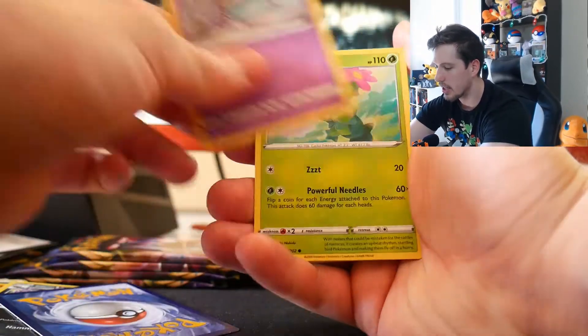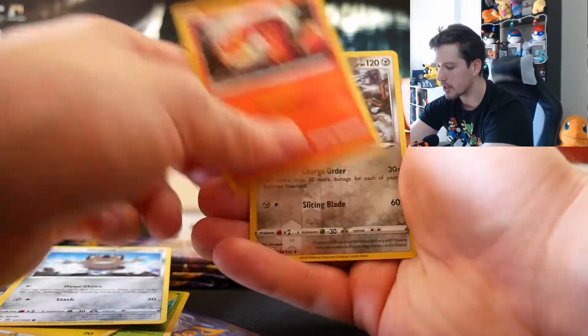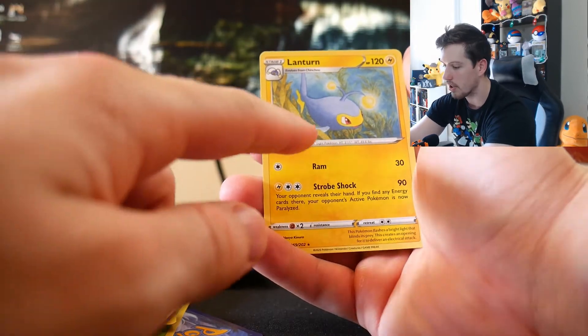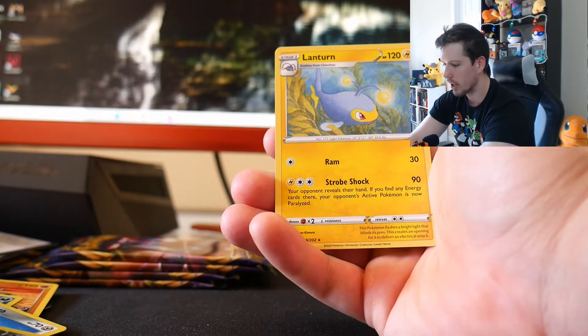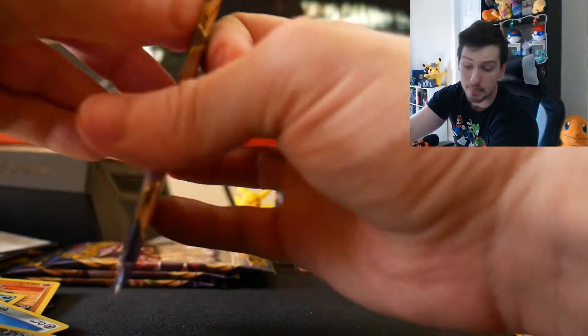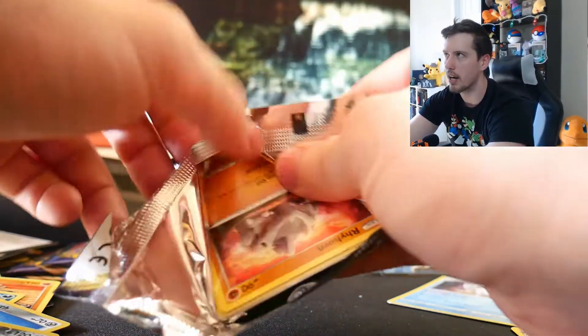Pack: Hitmonchan, Linoone, Seaking, Sinistea, Maractus, Pikachu, Galarian Meowth, Sizzlipede, Reverse Bisharp, and on the end a Lanturn. That artwork looks familiar — it might be a reprint, but it's still a cool card. It's listed as a rare but it's not really a chase rare — you know what I mean.